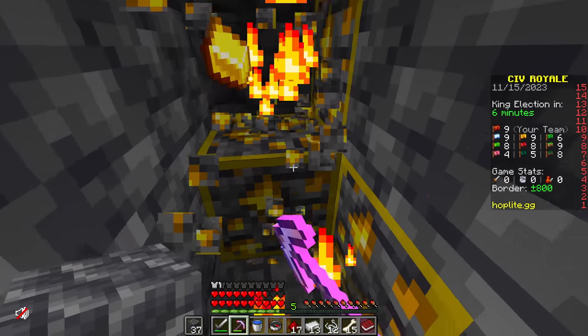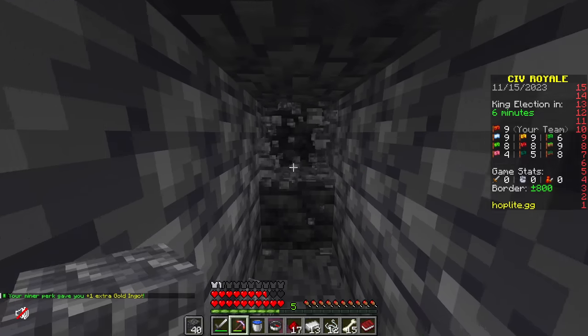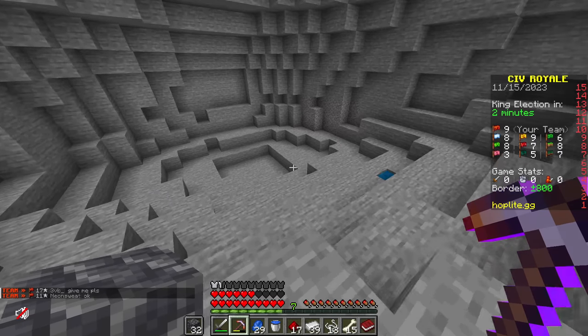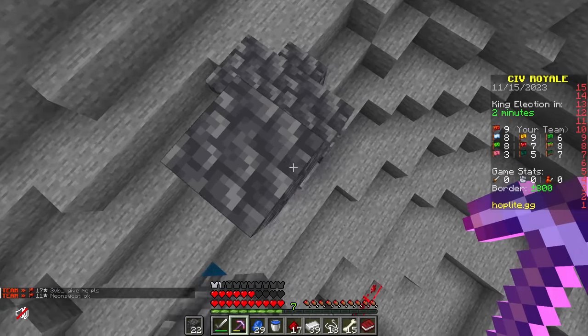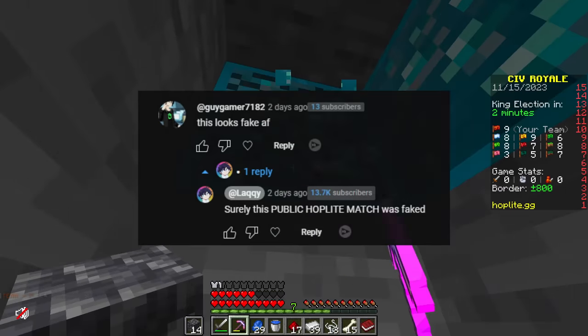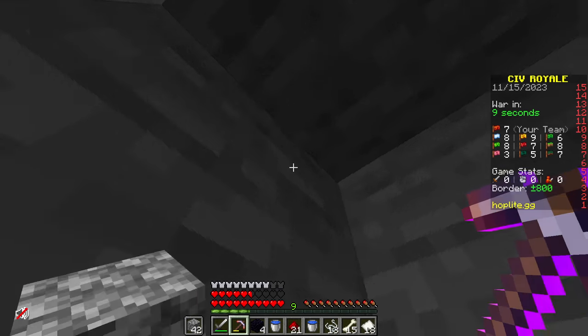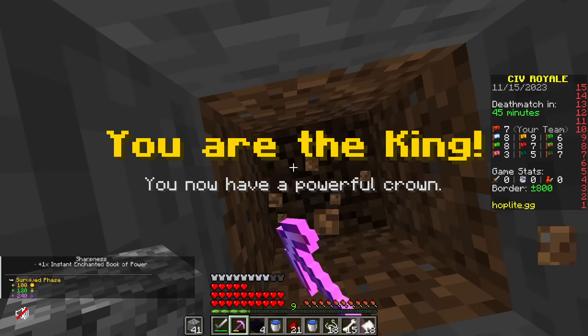Only five minutes left until the king election, and I still haven't found any diamonds. We may have to just go to the surface and go for kills at this point. In every single video that I've posted, we found diamonds on the roof of the cave — haters are going to say that it's staged, but how would I stage this? Let's go ahead and pick up some obsidian while we're down here, and now I think we're going to meet up with our teammates to enchant. And it looks like they elected me the king.